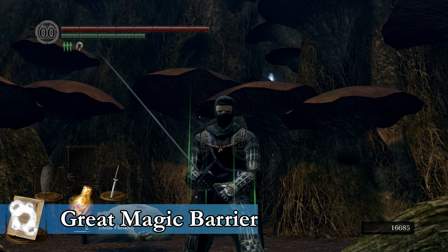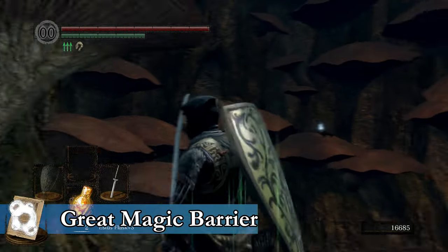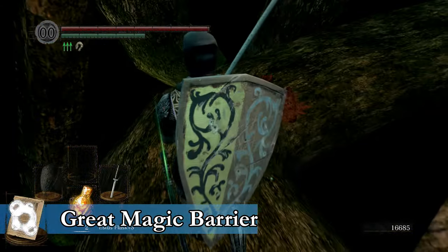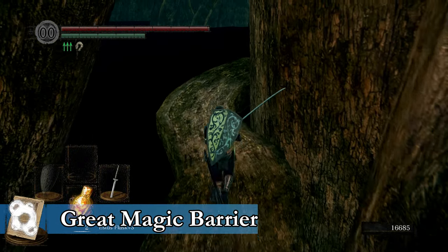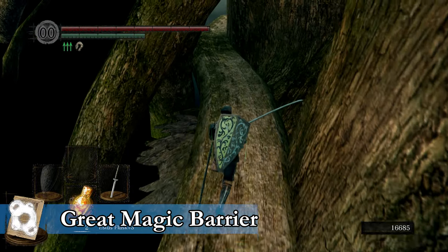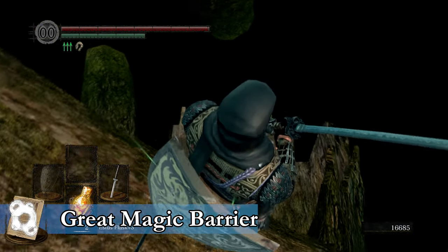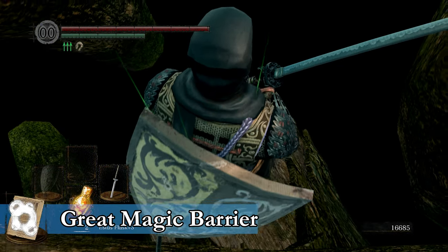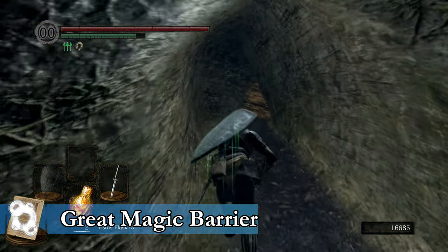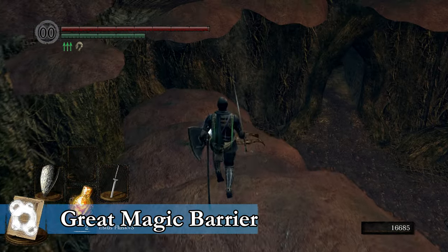Next up, we have Great Magic Barrier. This is found in one of the trees inside of Ash Lake — specifically the second big tree that you encounter. Once you're inside, you can leave through another pathway. This is also accessible from the beach, but I find this to be a bit easier. You want to drop off of this path into a log very, very carefully. Once inside, turn around and head back into the tree, and you'll find a corpse with Great Magic Barrier on top of one of the mushrooms.